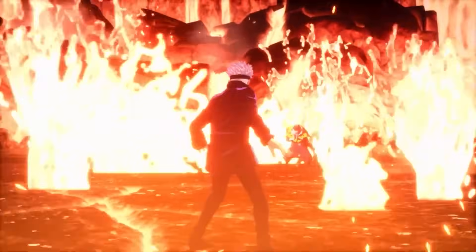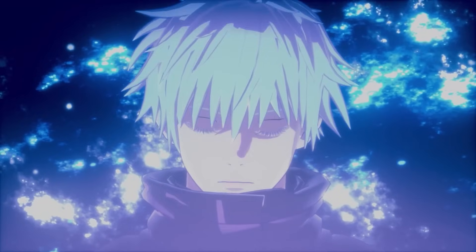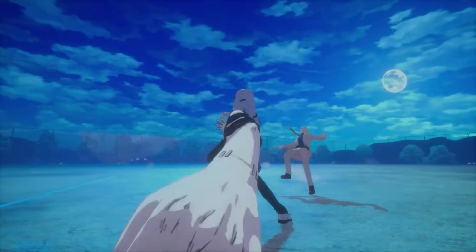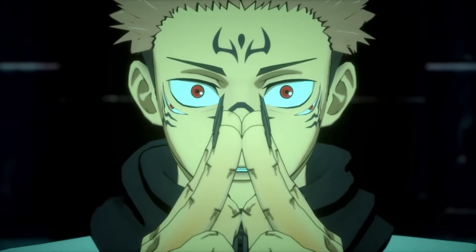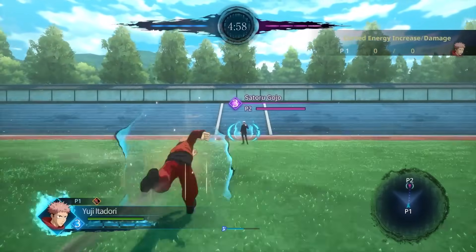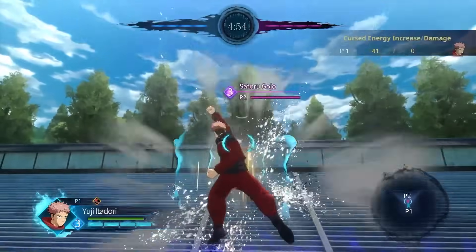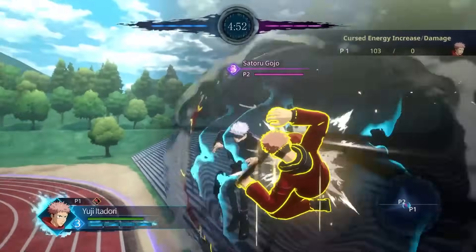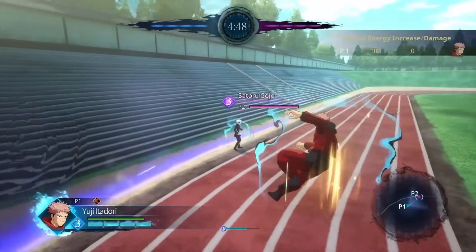I'm going to show you some basic combos to gain as much cursed energy as possible with every character. I know there are wall bounce combos but let's cover the basics first — if you want a more in-depth guide on wall bounce combos then let's get this video to 500 likes. We'll start off with Yuji, and make sure to keep an eye on the top right hand side of the screen that shows how much cursed energy you are building off of a combo.